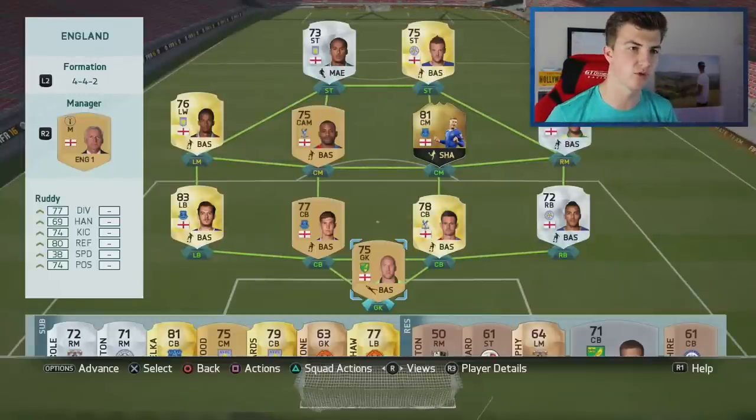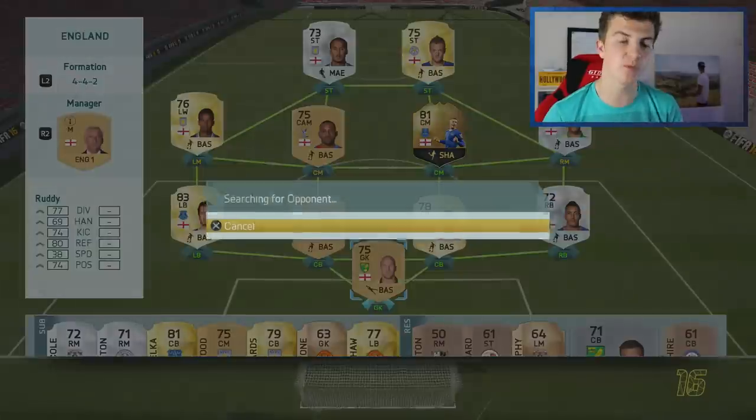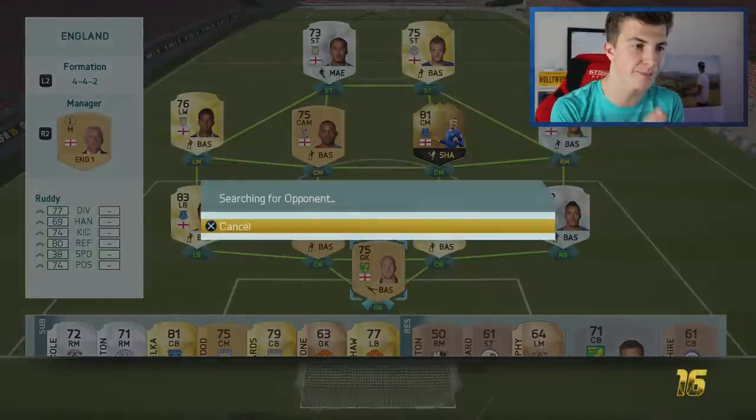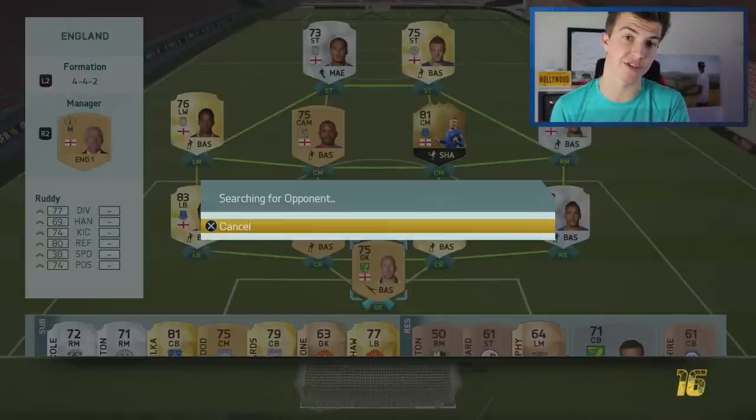We're going to keep Nathan Redmond on the right-hand side, Vardy and Agbon Lahore up front. Jamie Vardy has now scored six consecutive matches. The next episode is going to be episode 10 — at the start of it we're going to be taking a look at some of the players we've got so far and seeing which players deserve an upgrade, because the likes of Scott Dann and John Stones have just been so good in this series.